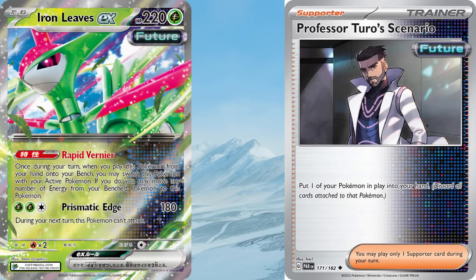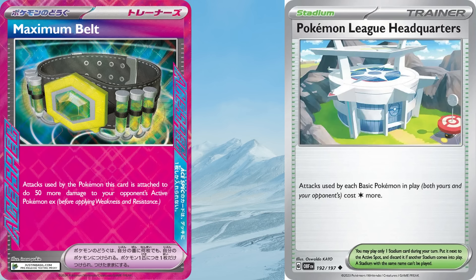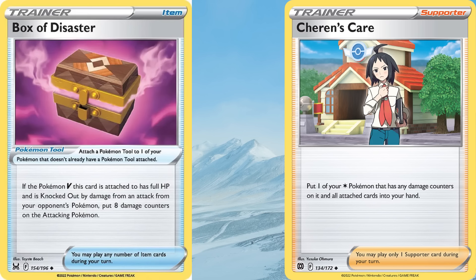Iron Leaves EX is absolutely necessary in the deck as it allows you to one-shot a Charizard EX or Roaring Moon EX thanks to weakness. Just keep in mind that the ability only activates when you play it from your hand onto the bench, so Professor Turo's Scenario becomes extremely important as it can bring up an Iron Leaves you may have started with. Turo also helps bring up a damaged Pokémon, upping its usefulness. Maximum Belt is the Ace-Spec of choice, allowing Arceus V-Star to one-shot a Roaring Moon EX even if Double Turbo Energy is attached. A Stadium isn't necessarily needed, but the one I've seen played the most in Japan is Pokémon League HQ, which annoys basic-heavy decks. Box of Disaster and Charon's Care are always options to add if you want.